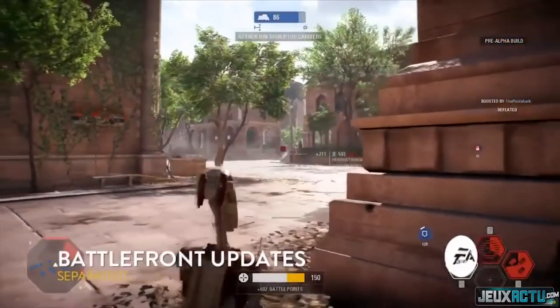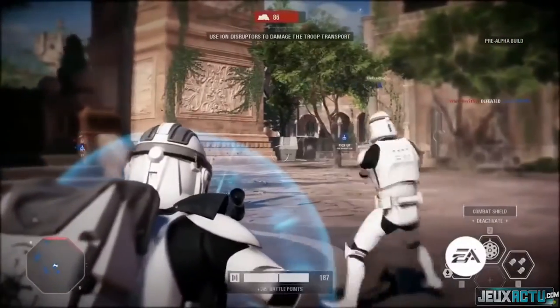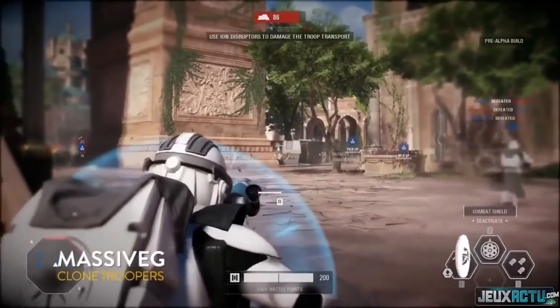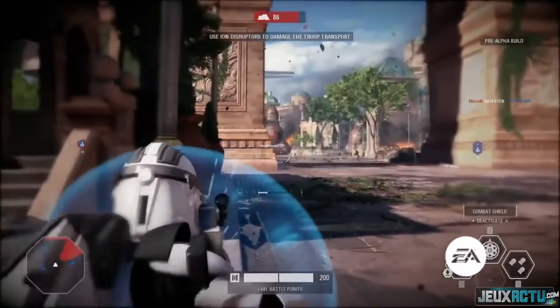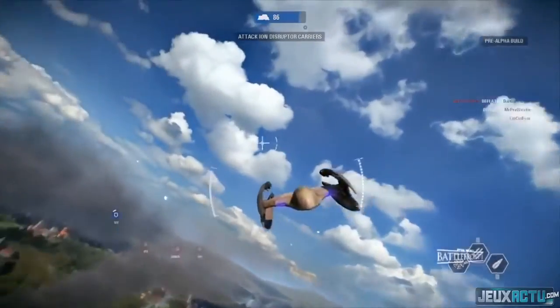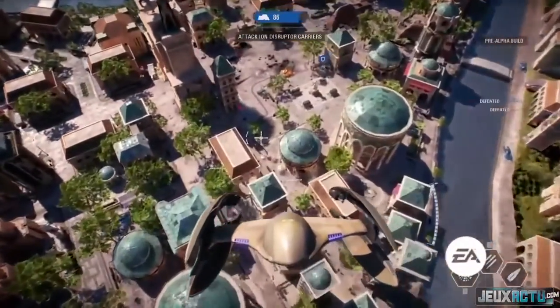Right now we're seeing some specialist gameplay from Battlefront Updates. Let's talk about the specialist — and you're going to see a couple different classes here. The class that Massive G is using is the heavy class. Specialist is kind of your sniper. The heavy class has a bit more health than your average trooper, and they're able to pop that combat shield and try to push into areas — you can see those guys as pushers or defenders.